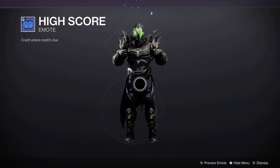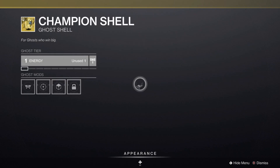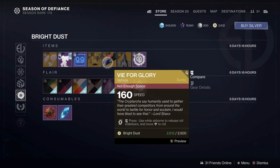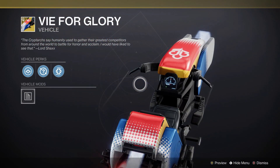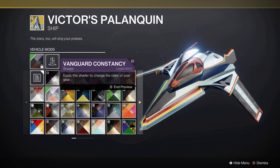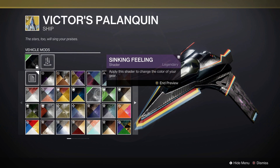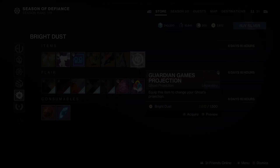We also have the High Score emote — basically the 'I approve, I want to give you a good score.' There's the Champion Shell, which looking at it now seems kind of old and low res. Then we have the Vive for Glory, which seems like it was last year's set — basically another Guardian Games styled Sparrow. And Victor's Palanquin — I think this one is new, but most Guardian Games shaders in red, yellow, and blue don't match anything that isn't Guardian Games. Lastly, we have the Guardian Games Ghost Projection.